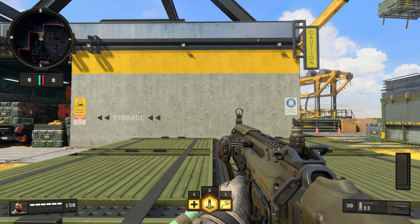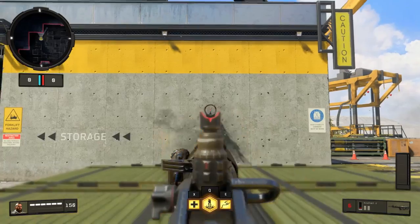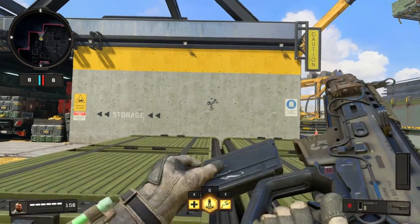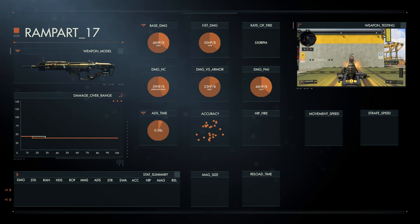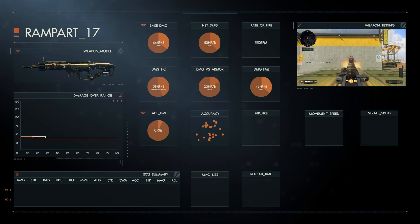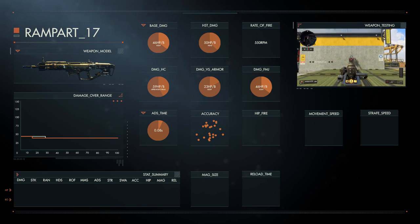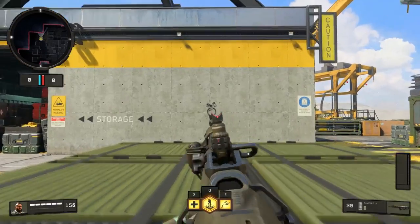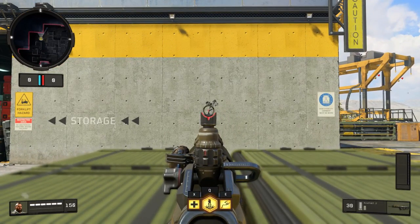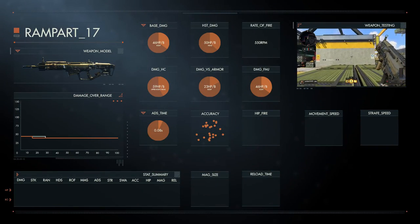The next important stat is recoil, or what in-game is called accuracy. As can be seen on screen, it has high recoil — it starts with a vertical kick, then kicks to the right, returns to center, and kicks upwards again. Knowing this pattern makes predicting the recoil easier. Using a grip improves accuracy, but on this weapon it hardly reduces the recoil — the vertical kick is only slightly less, not significant enough to make it a viable attachment.